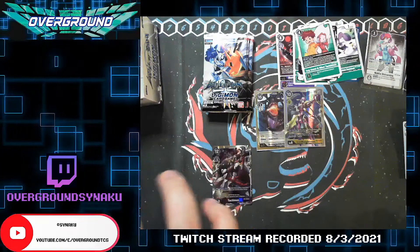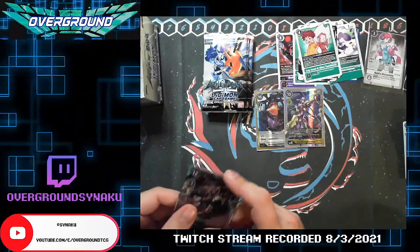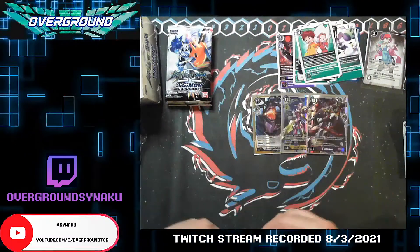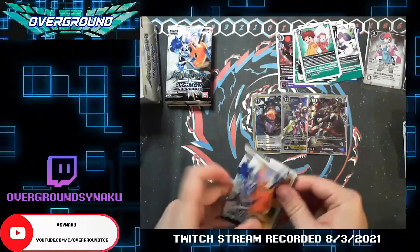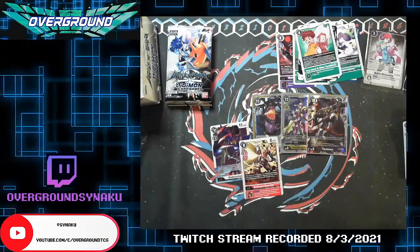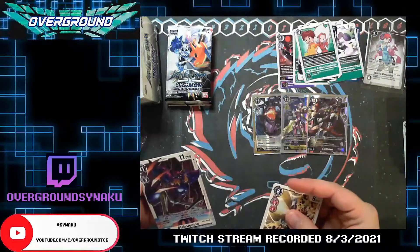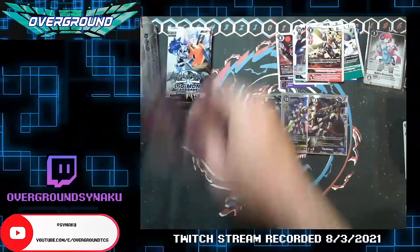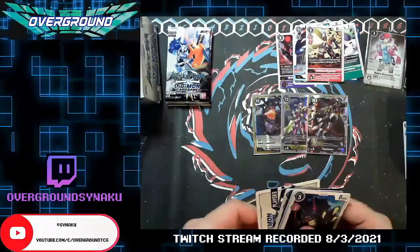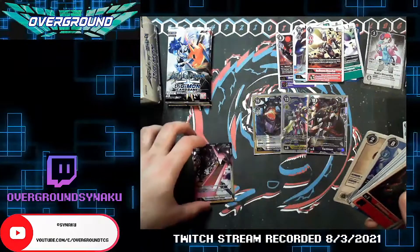It is Tactimon — yay, said no one ever, but I guess he gets a sleeve. Oh, there's a background one in here. We need two alt Omni Blitz — yeah, of course we do. Hell, I'd play three. Blitz Omnimon takes every single version of Imperial's Omnimon to the next level. All right, there's the Zwart Defeat — that's our other secret for this box. Not bad.